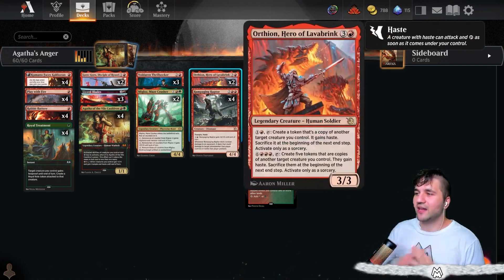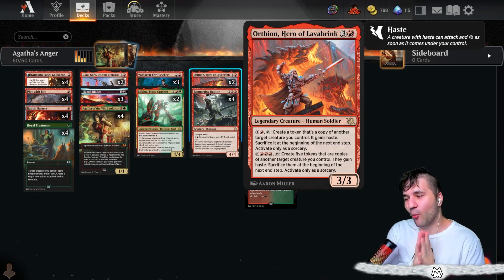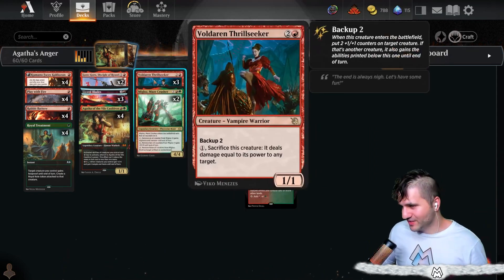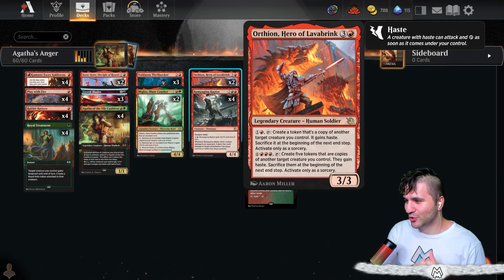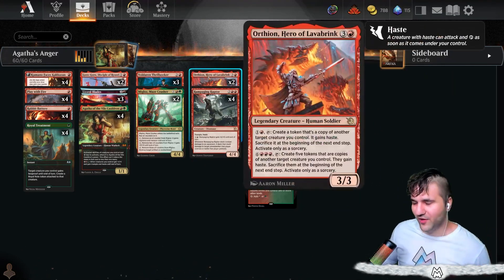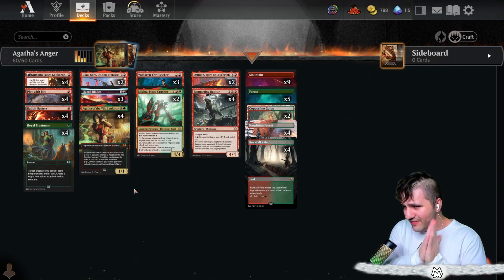It does have Trample as well. Special shout out to Ortheon, Hero of Lava Brink — I don't know if we're going to be able to do this, but for a whopping nine mana, which you could make cheaper with Agatha in due time using Thrill Seeker, Rabid Battery, Royal Treatment to get that power up, you can create five tokens that are copies of another target creature you control, they gain haste, and then sacrifice them. If you can make five Thrill Seekers or five Rampaging Raptors, that would be pretty fun. The whole point of the deck is to have a lot of activated abilities, and hopefully Agatha of the Vile Cauldron can make them cheaper.